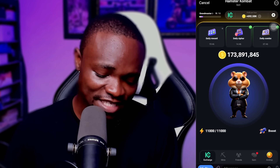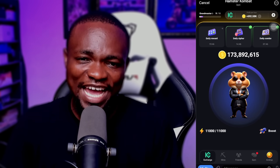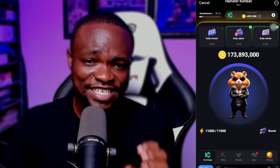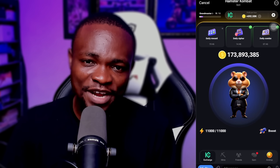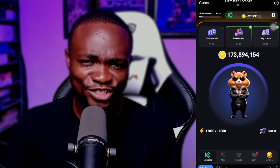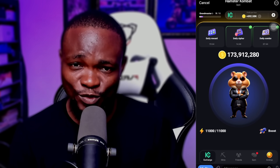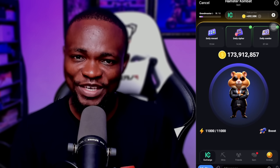Right now I have a profit per hour of 692,000, as you can see on top of the screen right there, and this means that this is what I will be getting every hour on my Hamster Combat. But if you do the calculation, you will see that it does not really work. I have a second account which has 480,000 per hour on it.